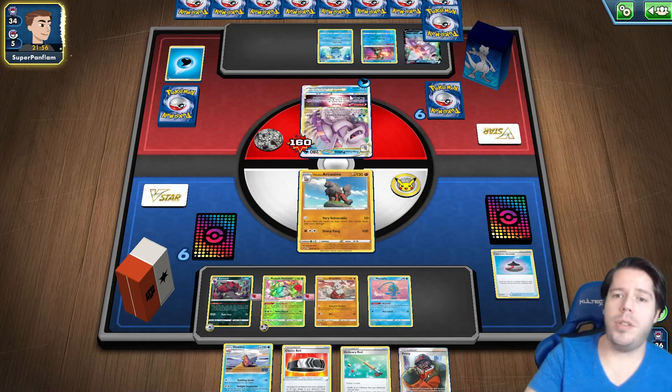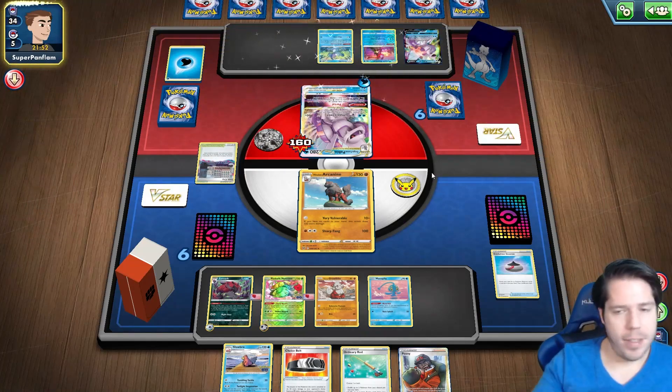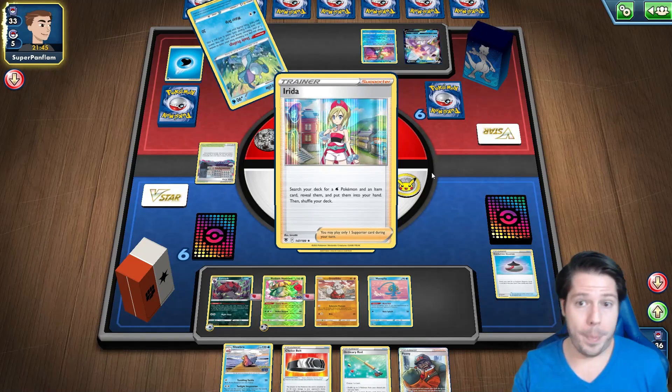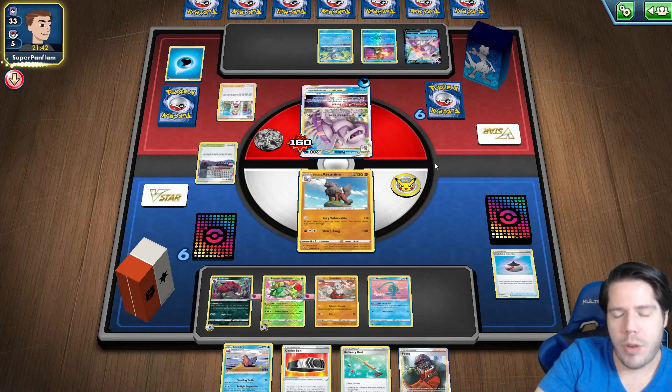Not using that Boss's Orders to prevent that search is actually really bad. There's a stadium now. My Zoroark all of a sudden becomes really useless and I have no counter stadiums.